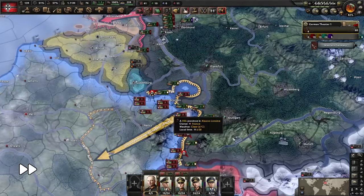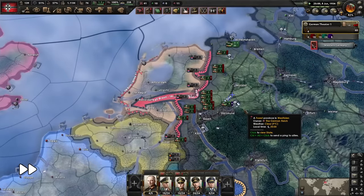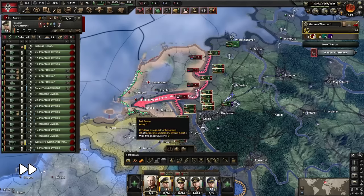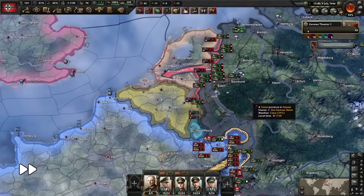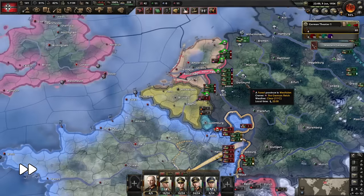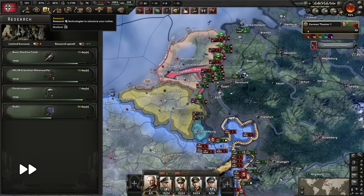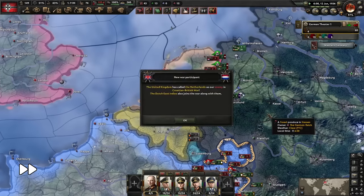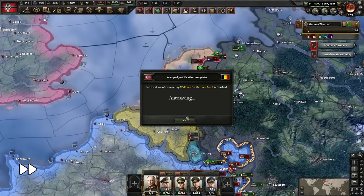Close air support is extremely powerful in the current iteration of the game — so much so that we can just right-click the Netherlands despite having no planning bonus nor MEX organization. Because the Netherlands have since been guaranteed by the United Kingdom, we're now at war with them and their dominions too. I was contemplating doing something about the French tourist group in the Rhineland, but since we're very close to unlocking paratroopers anyway, I decided to not bother.